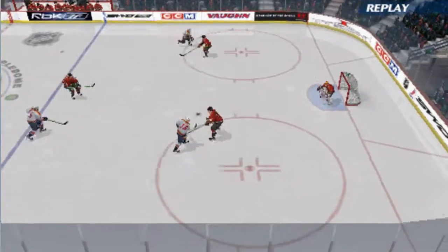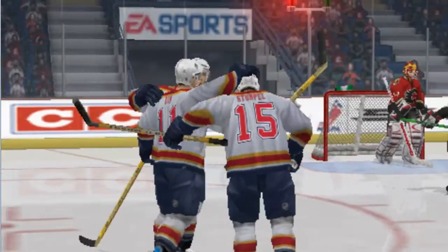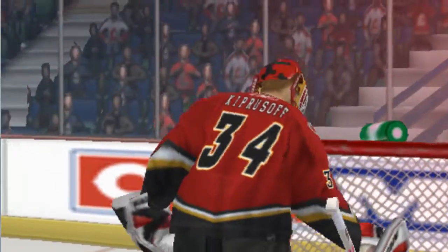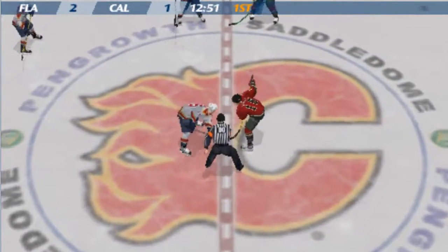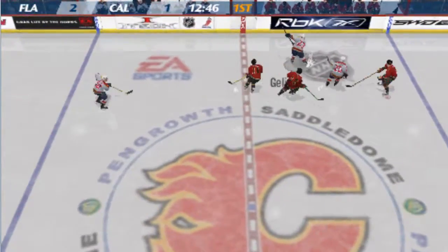Scoring on the backhand like that is a lost art in this league. It's nice to see a player with the skill to pull it off. This is how every team wants to play. No question, Jim — a team that can take the lead early and build on it is every coach's dream.